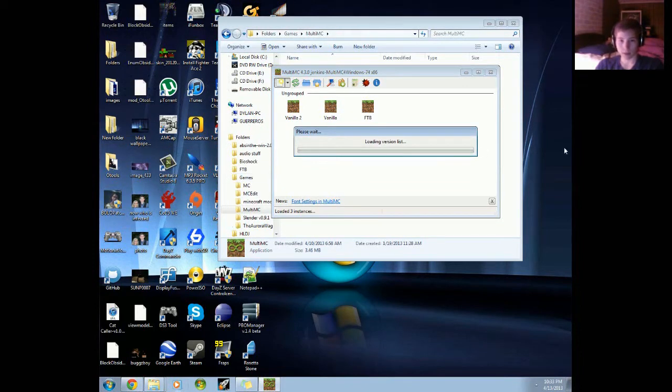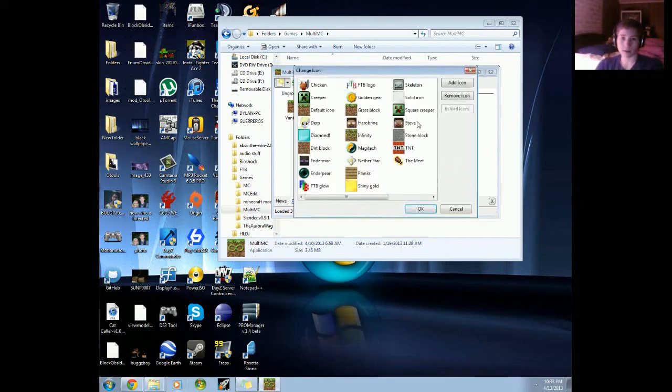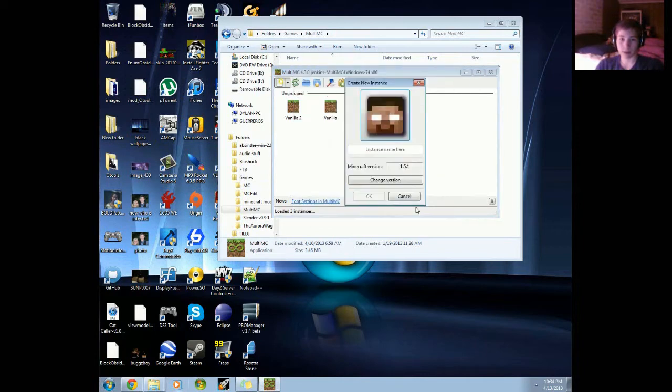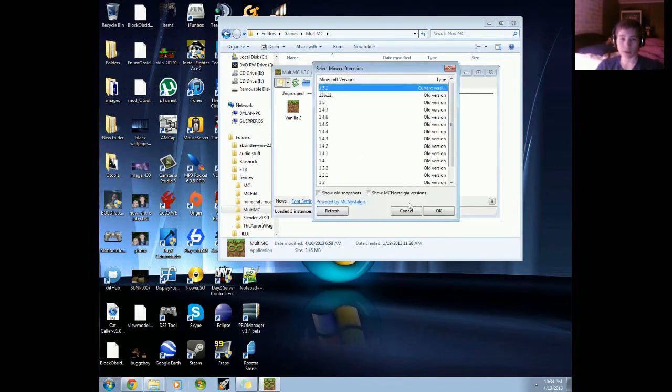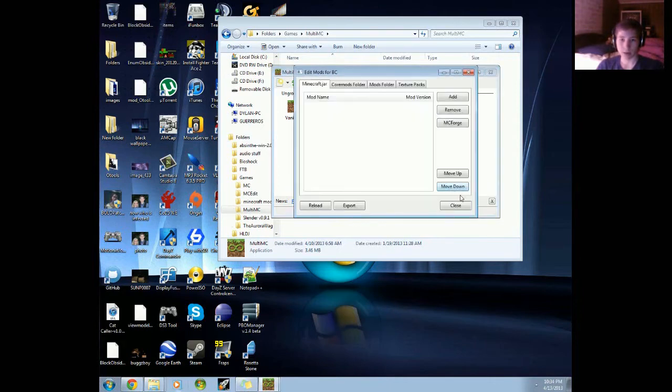After you do that, click 'Add New Instance' — it's gonna grab some stuff, and sooner or later it'll come out unless you have a slow internet connection. Pick your skin — I pick hairbrown because hairbrown is awesome — and choose an instance name, like 'bc', and make sure it says 1.5.1. If it doesn't, change the version.